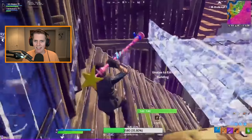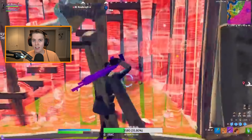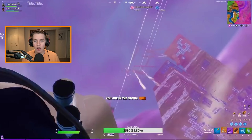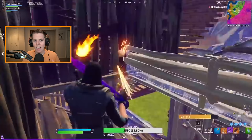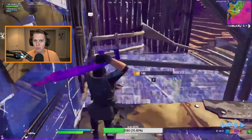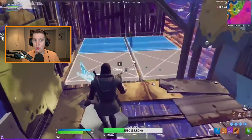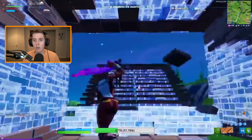I want to show off a cool strat that Mongrel uses while ADSing. In the middle of a duo fight, he takes the guy's wall, gets off a quick shot, gets off another two quick shots — the first of which is while ADSing. What most people don't realize is that Mongrel actually ADS the first two shots. In slow motion, you can see him make the edit, ADS very quickly, shoot, and then instantly un-ADS to reset the floor — compared to the second shot where he ADS for almost a solid second or two.